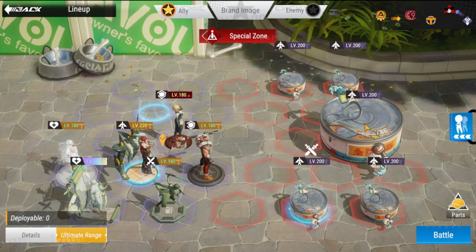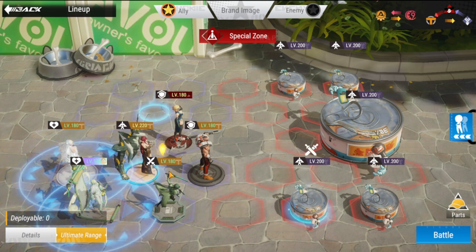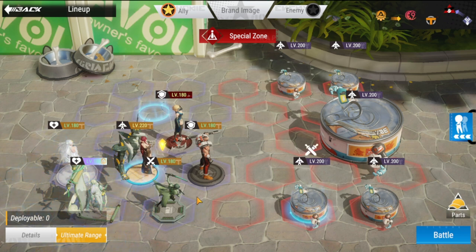Take note that in normal the levels are already at 200. When you encounter the easy stage it's going to be 180, so ideally when you go through easy and want to clear it, your figures have to be at a minimum of level 180 as well.